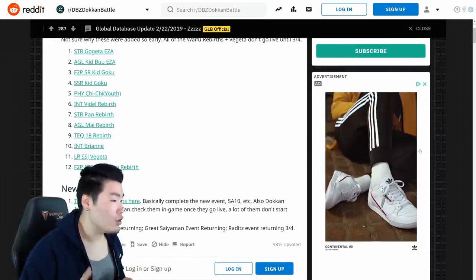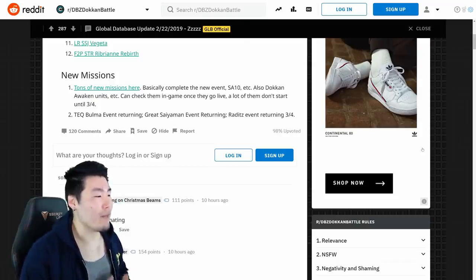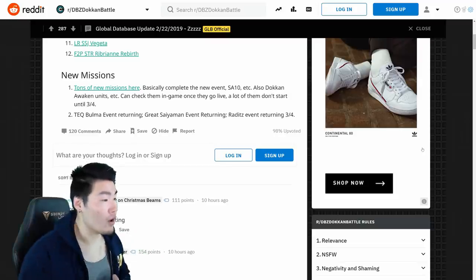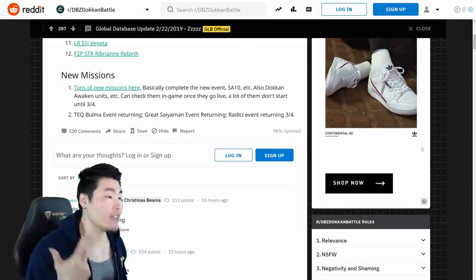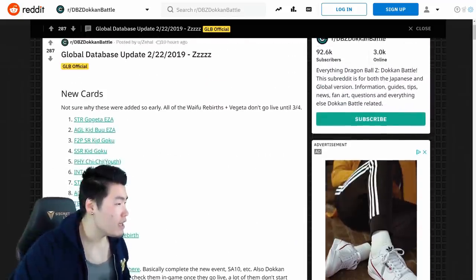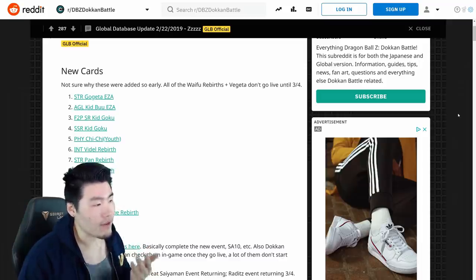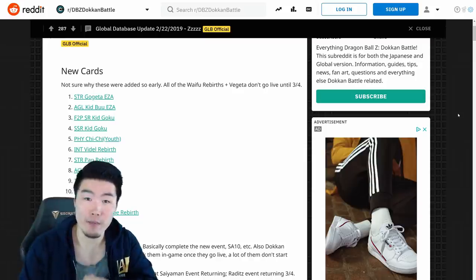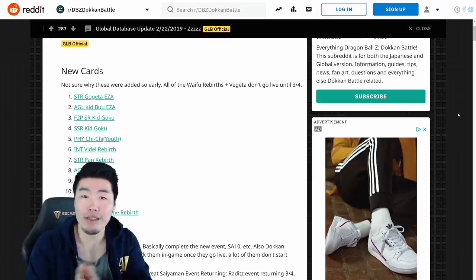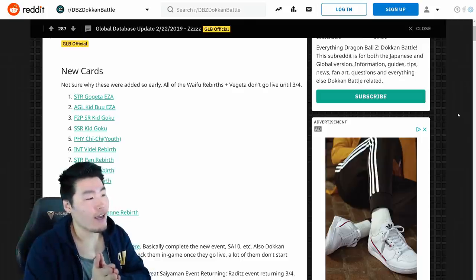Scrolling down, we have new missions - complete the new event, Super Attack 10, Dokkan Awakened units, etc. You can check them in-game once they go live; a lot of them start until March 4th. The Tech Bulma event is returning, the Great Saiyaman event is returning, and the Raditz event is returning on March 4th, which leads into our next World Tournament. The Gogeta EZA, AGL Kid Buu EZA, SR and SSR Kid Goku, and Physical Chi-Chi all drop on the 25th of this month. The Rebirths and LR Super Saiyan Vegeta will have to wait until the beginning of March - just about a week later, so not too long.